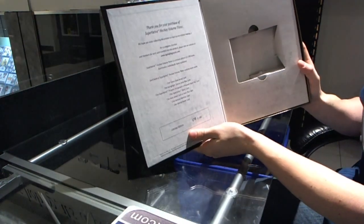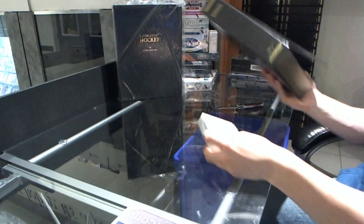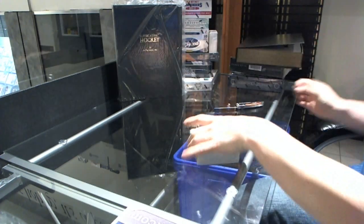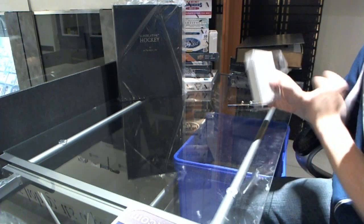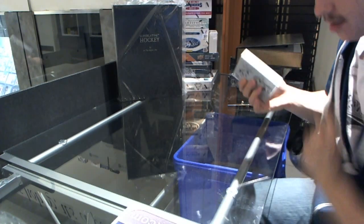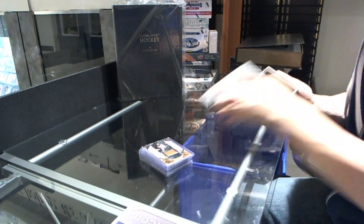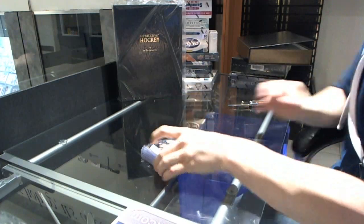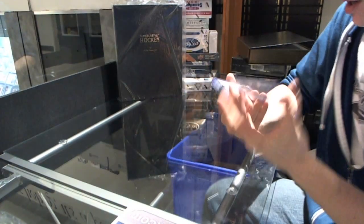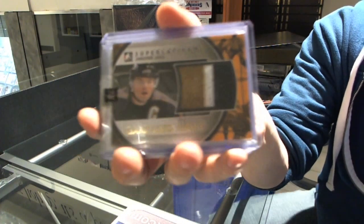Oh my god, there's no pack — book number 479. Well, that's a good start. Alright, we've got a three-color game-used jersey gold, number 29, Jaromir Jagr.